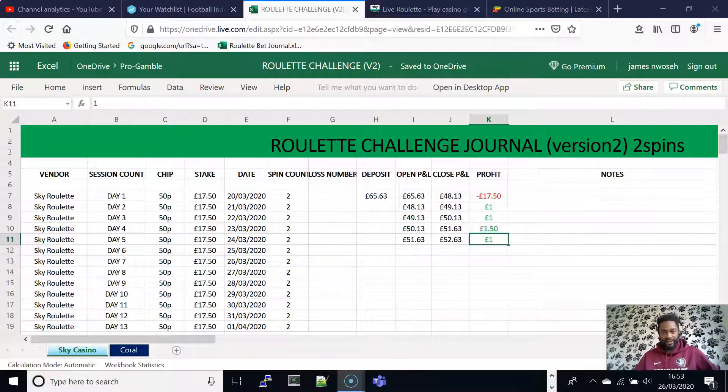We're going to jump straight onto the roulette board today — Sky and Coral — doing two spins on each, 50p chips on each, equating to £17.50 a spin, which is quite a lot. But at the end of the day, we know what we're trying to achieve here: that longevity and prolonged spin count over a daily session, kept going for an extended period. Eventually you'll find the gains outweigh the losses a lot more.